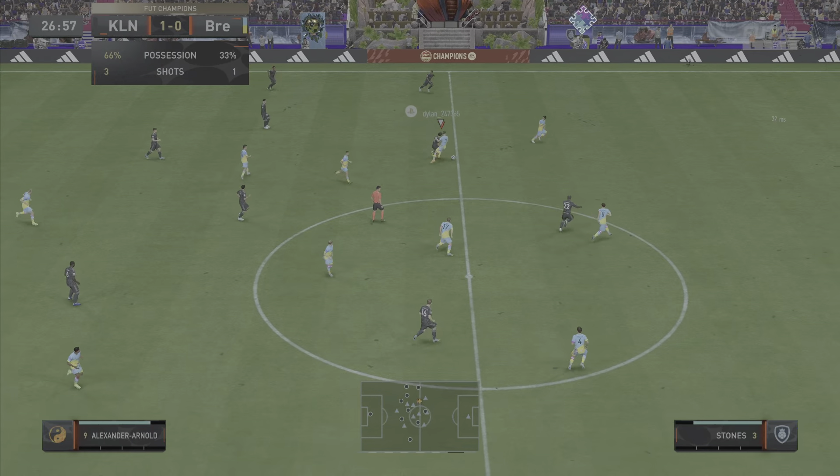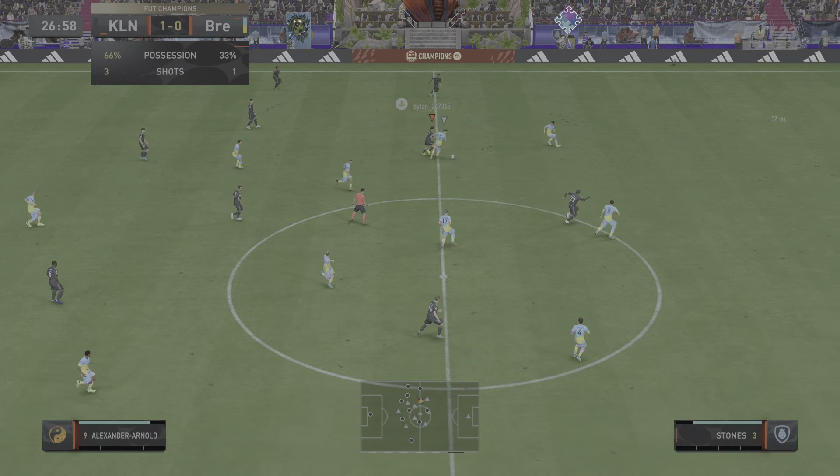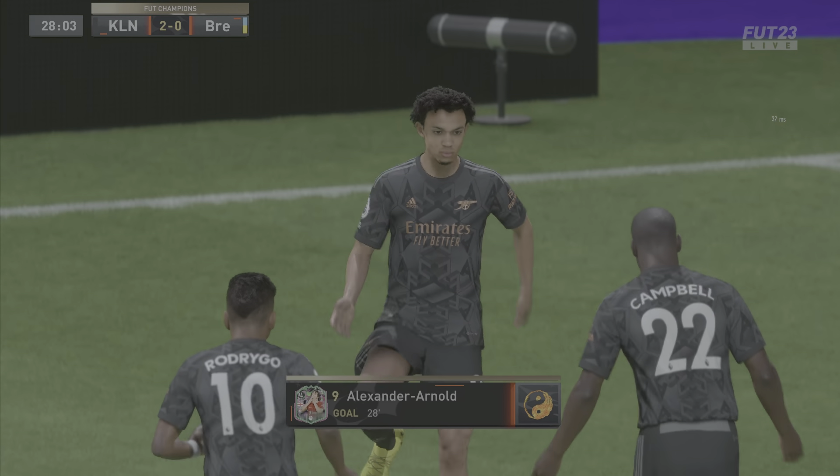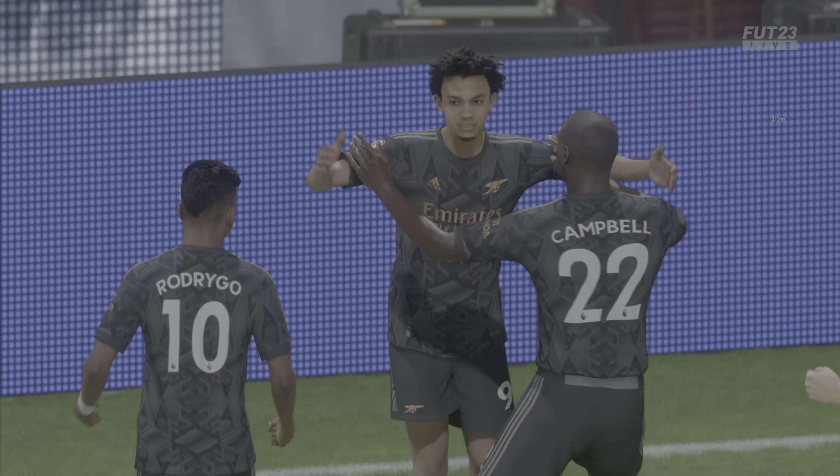Heading into the next game of this video: Lloris gets that into Alexander Arnold, trying to get past that man. Rodrigo makes the interception and slips it through to Alexander Arnold. I'm going to go for the finesse shot — and he places it over the goalkeeper and into the back of the net yet again. Fantastic goal from Alexander Arnold.